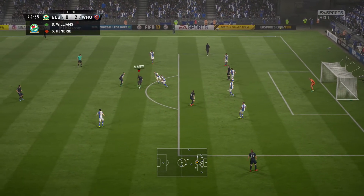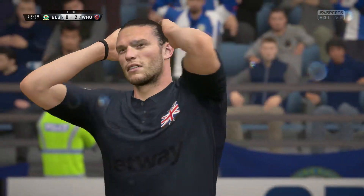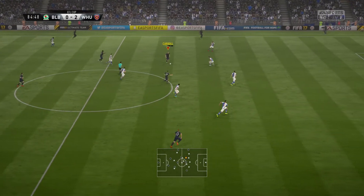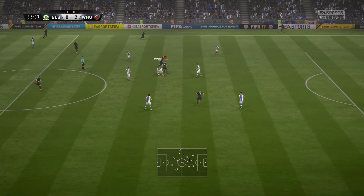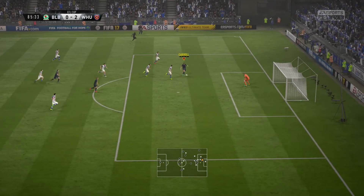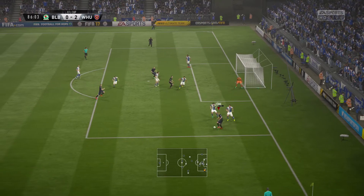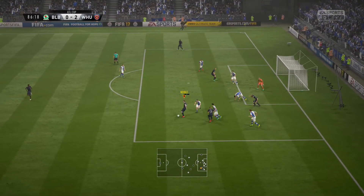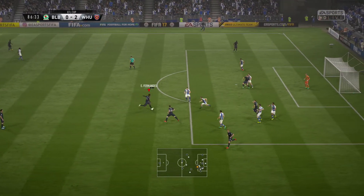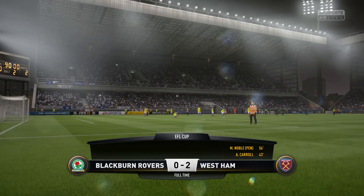IU holds the ball, finds Noble. Noble does find Andy Carroll - that would have been a stunning goal but unfortunately goes wide. Here's Tony Martinez doing really well to hold the ball up and actually plays through Andy Carroll. Carroll's shot is stopped again by Steele, who steers it around. Torre picks it up into Noble, who plays it back into Milsson-Fernandez - just wide of the mark there. The game does come to an end.